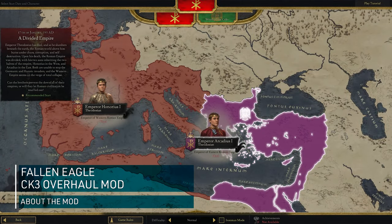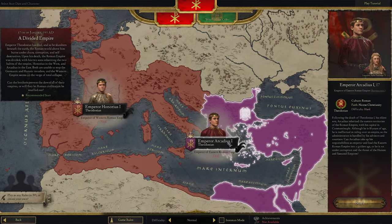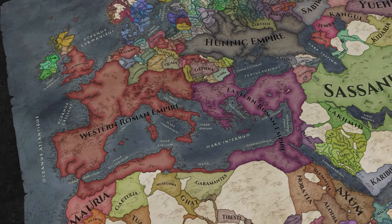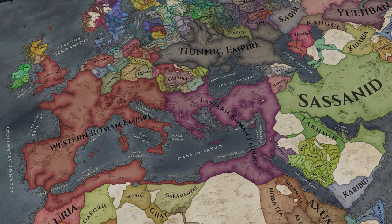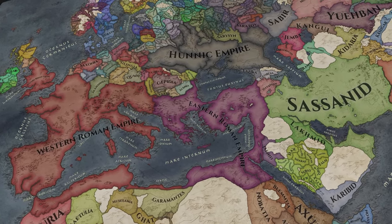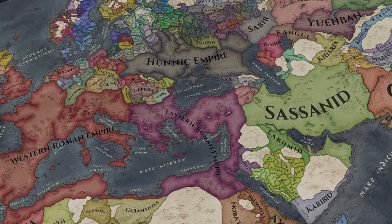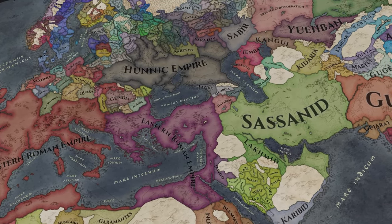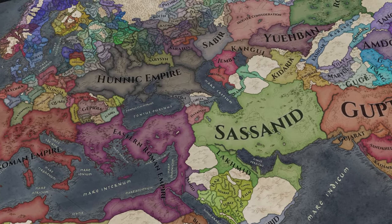Fallen Eagle is a total overhaul mod with its initial start date in 395 AD, immediately after the death of Roman Emperor Theodosius I, leaving his two sons in charge of a now divided empire with Honorius in the west and Arcadius in the east. This split in the Roman Empire could not have come at a more inconvenient time — the Huns, while known to the Romans for nearly three decades, are now more solidified under Uldin, pushing smaller Germanic tribes west across Roman borders in what would be known as the Migration Period, pressuring both the Eastern and Western Roman Empires. In the west, plague and a bloated administrative system have placed a heavy financial strain on the government.